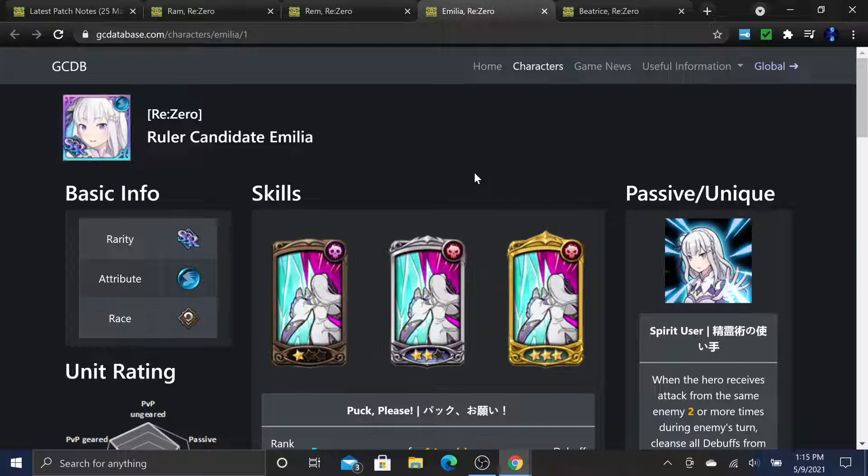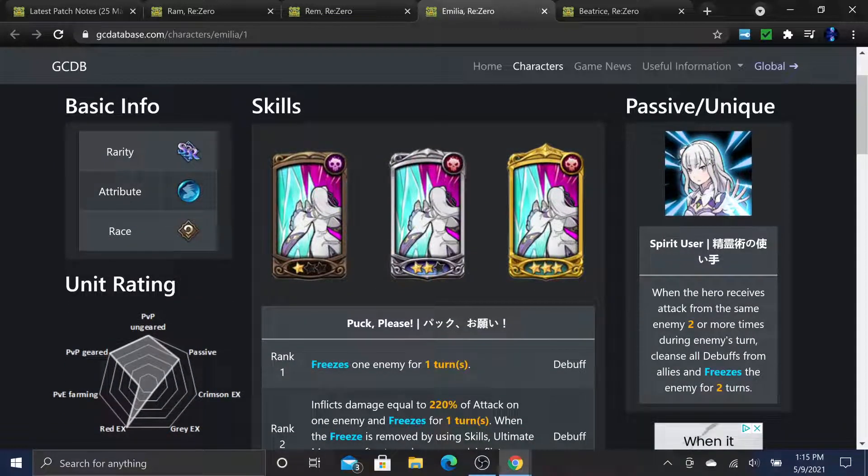Now let's look at Emilia, who is honestly probably the best character in this collaboration if you're a whale or get extremely lucky. She is the blue ruler candidate Emilia. Her passive, 'Spirit User': when the hero receives attacks from the same enemy two or more times during the enemy's turn, cleanse all debuffs from allies and freeze that enemy for two turns.